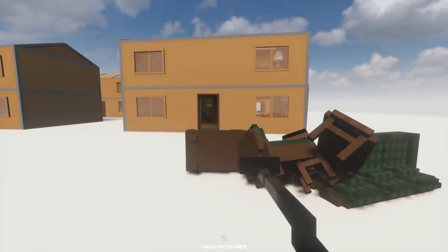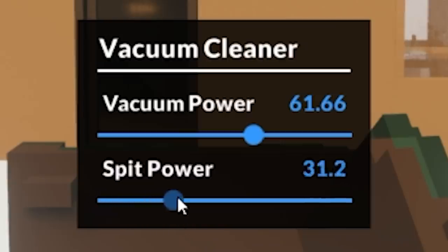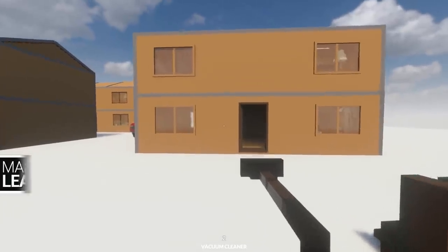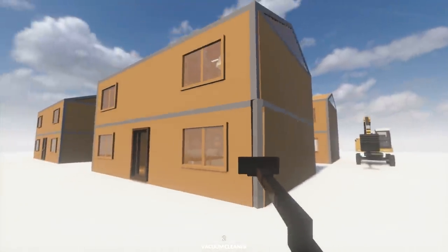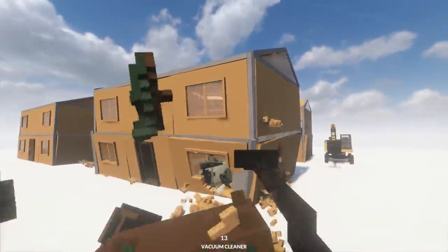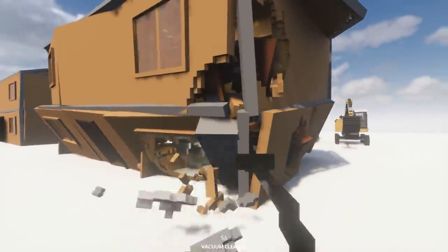So I can also change the vacuum power and also the spit power. So let's go with 61 and 39. Now let's give it a go. This right here is also a dynamic house, so it's probably going to get ripped to shreds. But let's try it out, shall we? There we go. That's more like it. The most overpowered vacuum cleaner you will ever see.